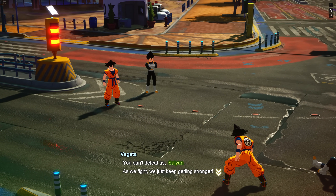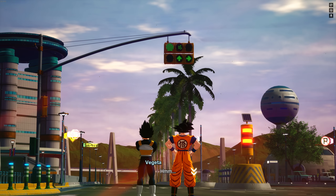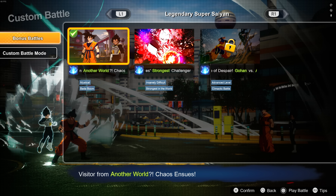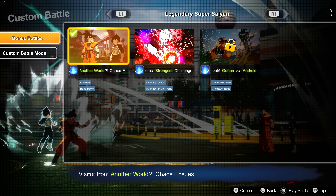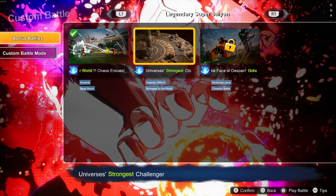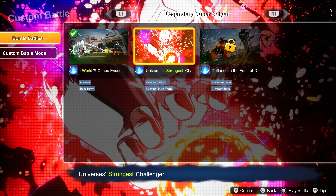Mystical Bada Boom - checked off, first try. I noticed the AI was pretty good - it was pretty much input reading everything I did. For example, if I went into perception stance, they would immediately teleport around me. That's the weakness of perception. A lot of people spam perception stance because opponents are just rushing and mashing. But you can't turn when you're in that stance - counterplay is to teleport behind them or jump to the side and attack from the back. Now I'm a little worried because these tags are scaring me: insanely difficult, strongest in the world. But let's do it.